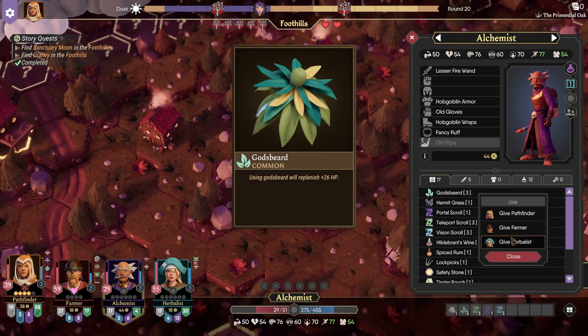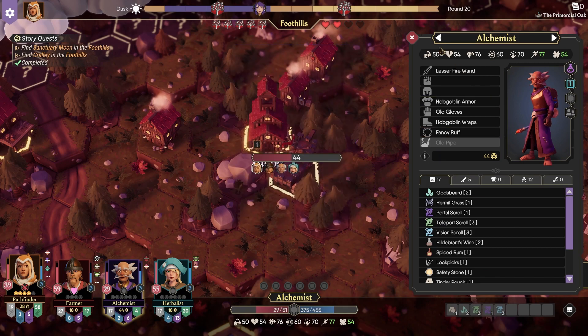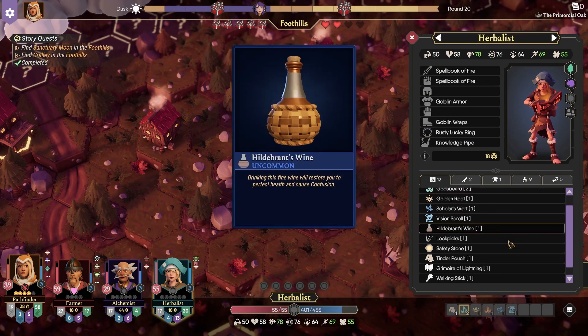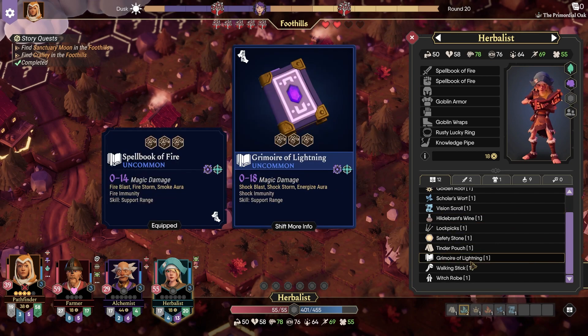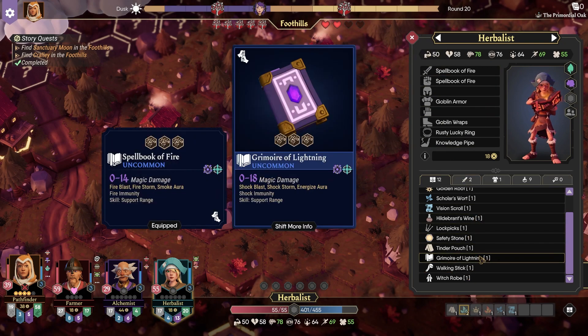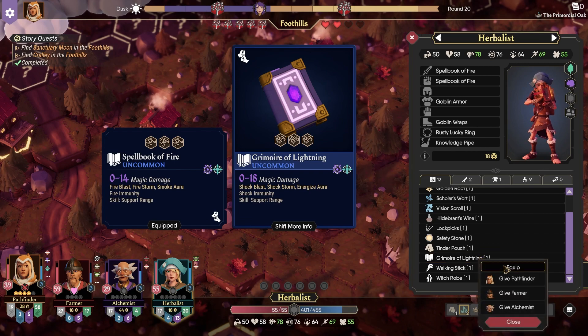We've got a lot of teleport and vision scrolls over here, actually. And perhaps a God's Beard goes to the Herbalist. As for the Herbalist, you have Grimoire of Lightning and Walking Stick. Walking Stick is pretty much never gonna be useful unless we need the Cure ability — in that case we can keep it on her because it will be useful as a Cure. Maybe I should grab the Grimoire of Lightning while we're here — just equip that. It does do more damage.